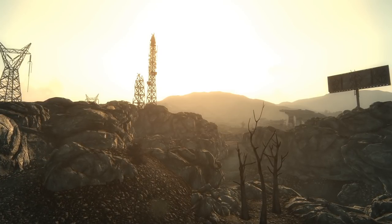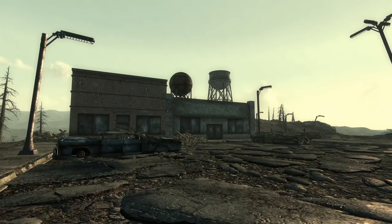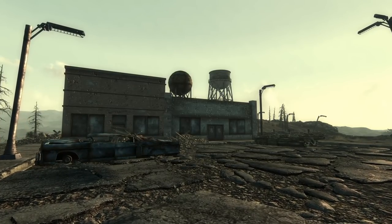Big shoutout to Zogun on the Discord server for suggesting this one. In Fallout 3, one unmarked location, Gold Ribbon Grocers, holds not only a classic easter egg, but some good loot as well.